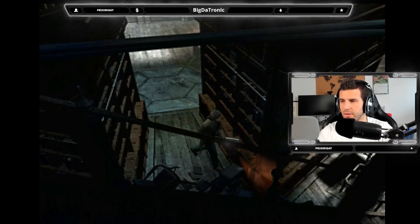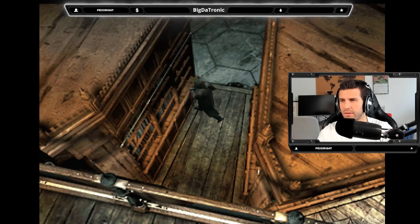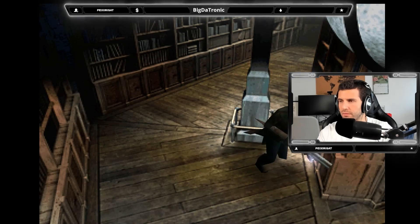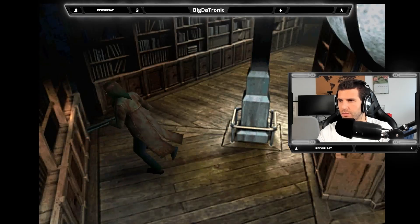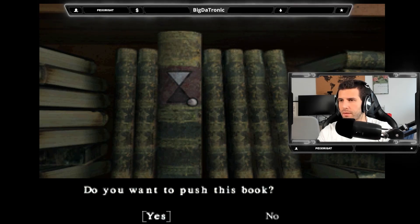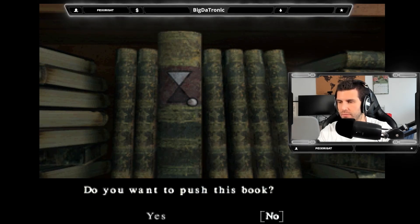Now I remember — in the library they said you had to do something with light, darkness, darkness, light. I found something — do you want to push this book? This is the light-darkness-darkness-light thing. I think there's one here and then the staircase and ladder leading me somewhere. Oh, we found something — the book is here, that much is clear.